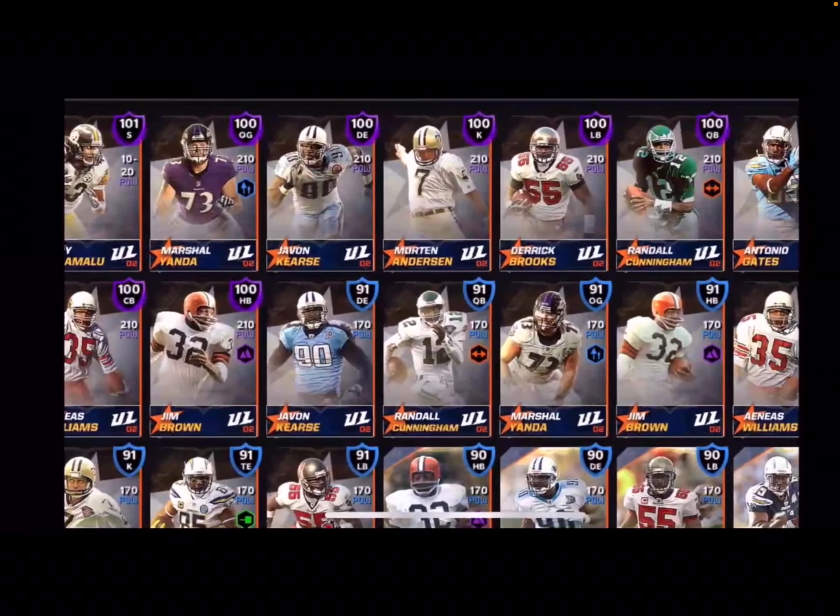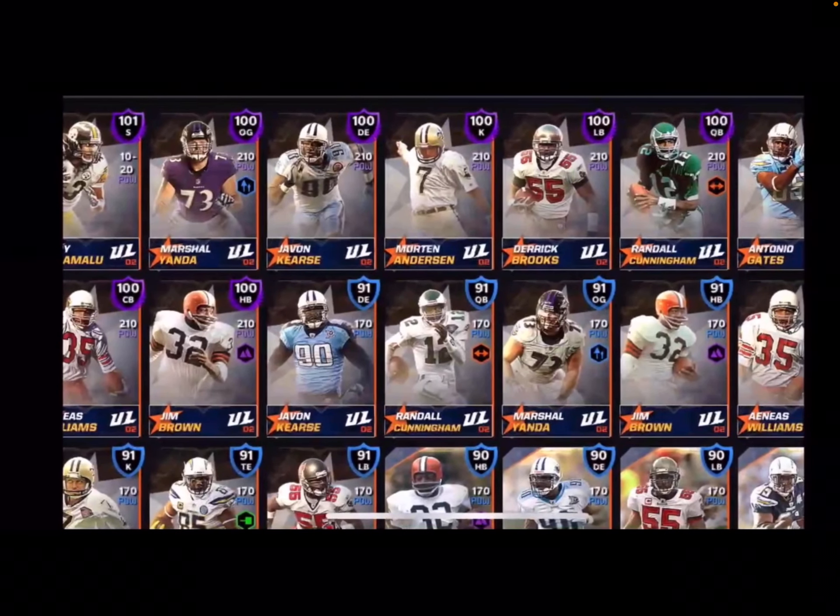Here are the rest of the players: 100 overall Marshall Yanda, 100 overall Javon Kearse, 100 overall Morton Anderson, 100 overall Derrick Brooks, 100 overall Randall Cunningham, 100 overall Antonio Gates, 100 overall Aeneas Williams, and 100 overall Jim Brown. You also have the 91s and 90s of those players that you need to put in to get the 100s.